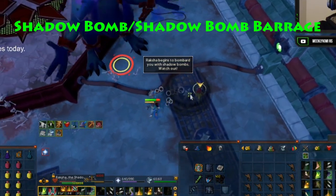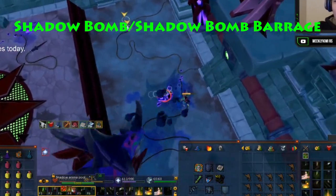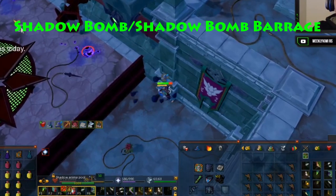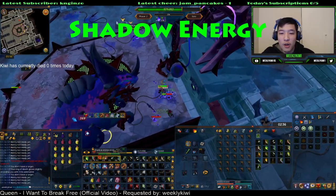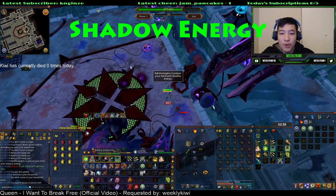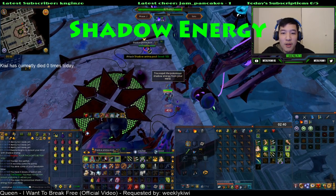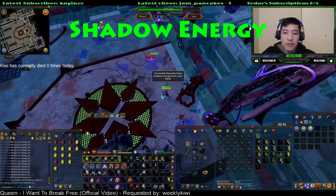For the shadow barrage, you basically treat it like the shadow bomb except you keep running until all of the shadow bombs have been placed, and then make sure that you do not run back into any of the smoke. With the shadow energy attack, you should click on all the orbs near you. Any shadow orbs that do not get clicked quickly enough will do about 2,500 damage to you. You'll get more of these if Raksha was able to absorb a lot of pools earlier in the fight.